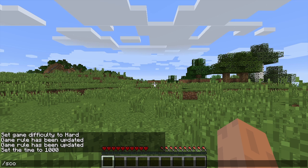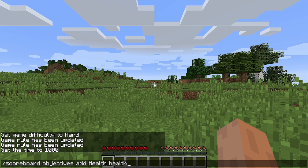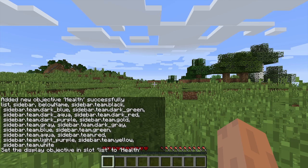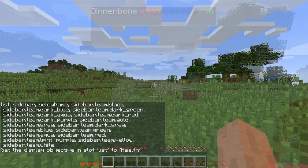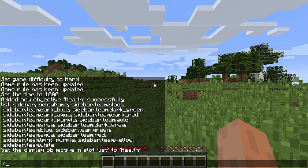If you'd like to see the health of players in the tab list, we will have to add a scoreboard objective. This is done by typing /scoreboard objectives add, then the name of the objective, then health. And to make it appear in the tab menu, type /scoreboard objectives setdisplay list, and then the name of the objective. This feature has been updated in the 1.8 snapshots to show hearts instead of the numeric value. What hasn't changed however is that you still need to set it up before players join or the hearts will not appear until their health changes.